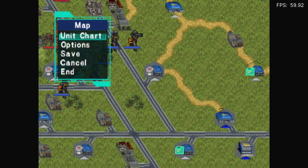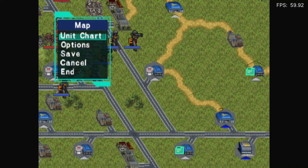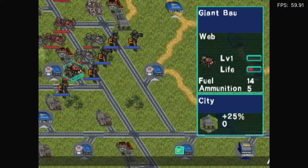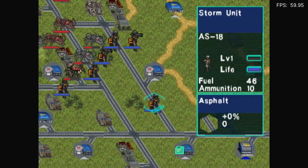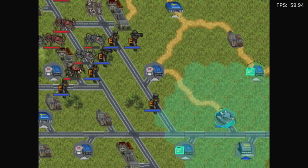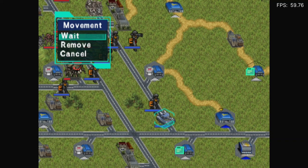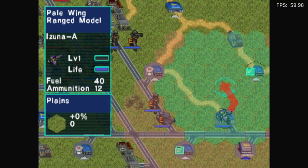Oh! I went on unit chart. Can I not get the rest of them out? There we go. What about the Gigantus? Oh, that does not move far. Pale wing. Ooh, there we go.